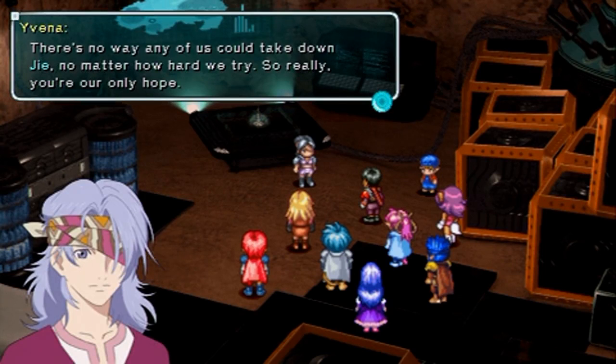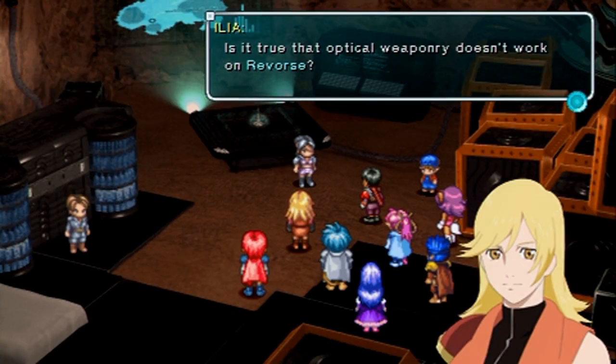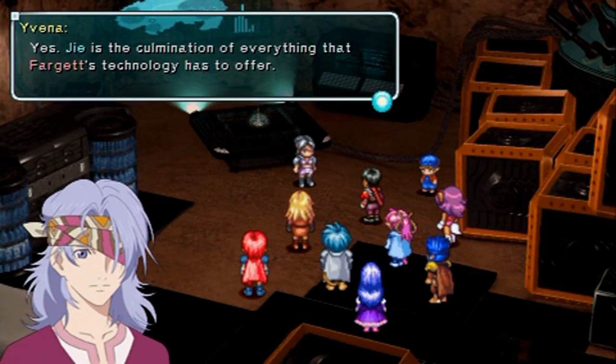There's no way any of us could take down GA, no matter how hard we try, so really you're our only hope. Is it true that optical weaponry doesn't work on Revorse? Yes, GA is the culmination of everything that Fargett's technology has to offer.